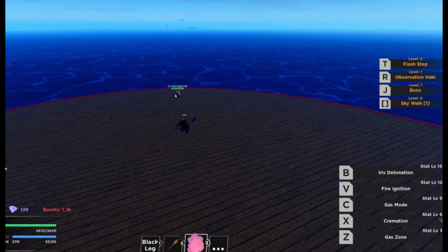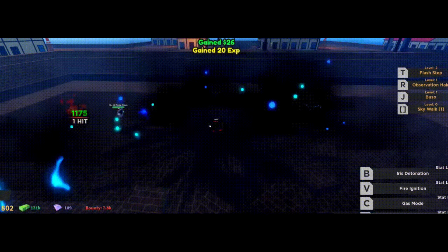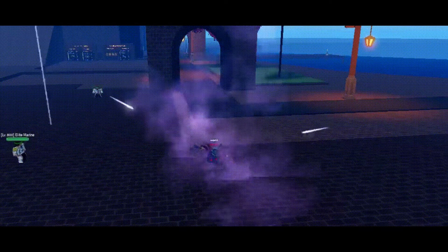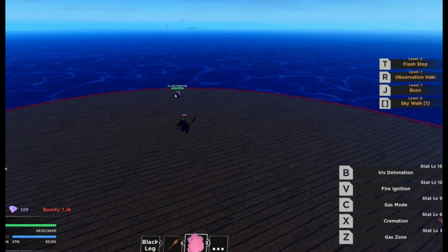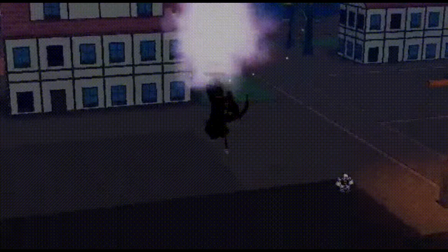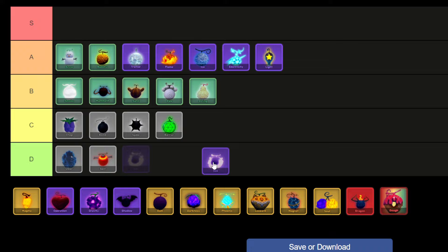Gas Fruit stands as a formidable asset, unleashing a zone of perilous fumes that exact damage upon any souls within its reach. At level 60, it evolves into a menacing gas explosion. By level 90, it gains a speed buff and a jump boost. At level 120, it channels flames to scorch adversaries. Finally, at level 150, it culminates in an explosive area-of-effect detonation, leaving chaos in its wake. As a result, I'm placing Gas in the A tier.